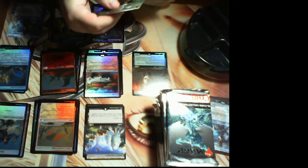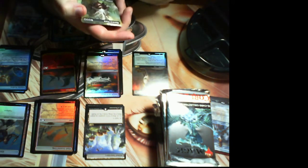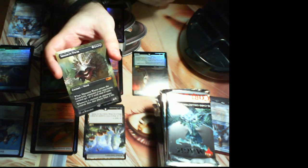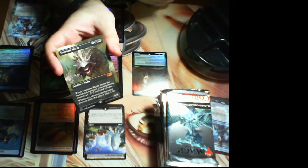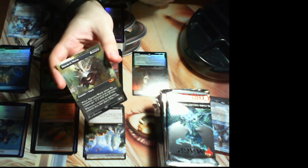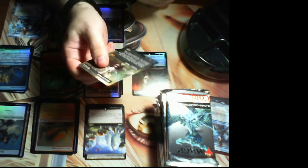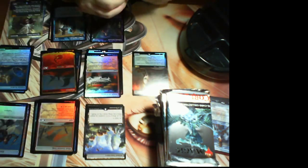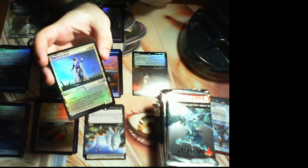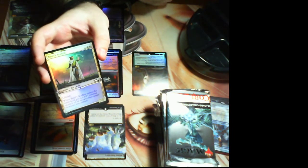That's a big old card, and then we have Massacre Worm — borderless alternate full art. This is basically how my first box started too: I opened Taferi in the first pack and then a Massacre Worm, so that's pretty cool. We also got a foil Basri's Acolyte, which is pretty neato — it's a cat.